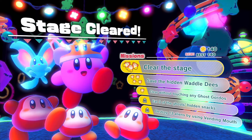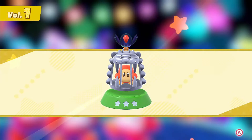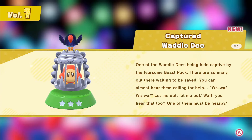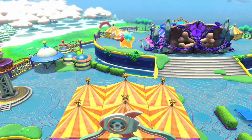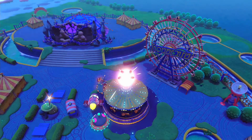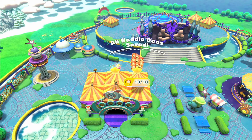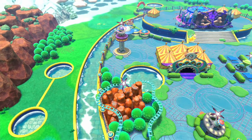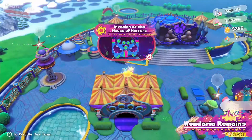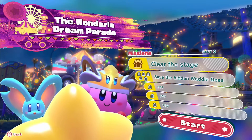Okay so that was pretty fun actually, minus the hiccup that you didn't see. I probably don't like the light bulb mouth section as much as I did the other ones, but I still think this level is pretty cool — it's still really great. When we entered the Invasion of the House of Horrors you'll notice it was sunset. We've been going through this amusement park all day long, and unfortunately our time at the amusement park is almost over. What better way to end it than by going through the Wondaria Dream Parade.